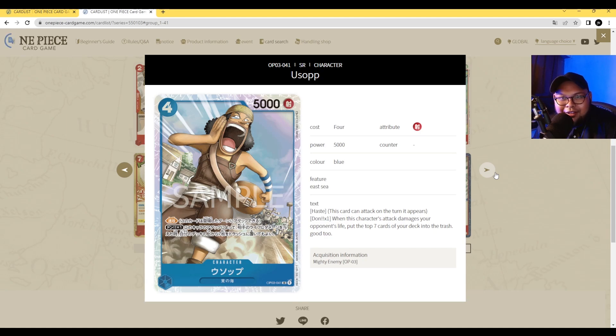I think Nami players want to go first if they want Usopp, because on your third turn you will have 5 Dawn. You play down Usopp, put 1 Dawn on him, attack — there you go, you get to mill yourself. I think this is definitely a meta-defining card. Usopp is definitely going to be a meta-defining card. The alternate art is great.